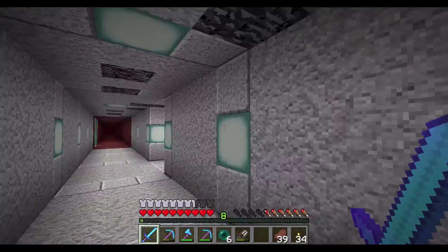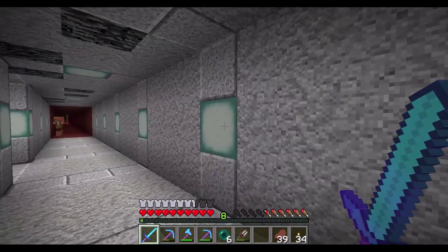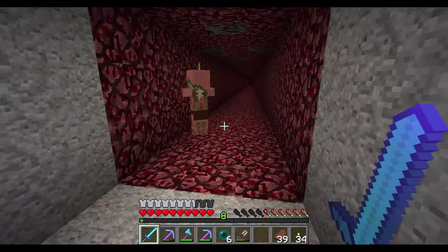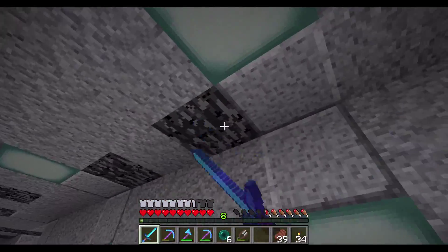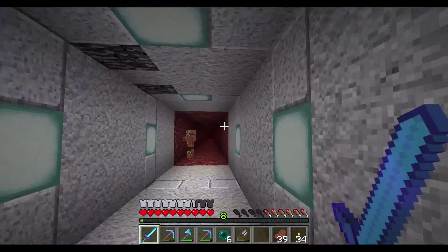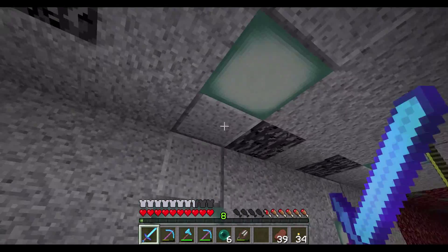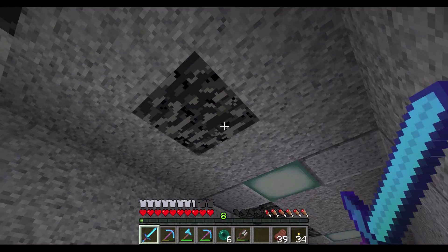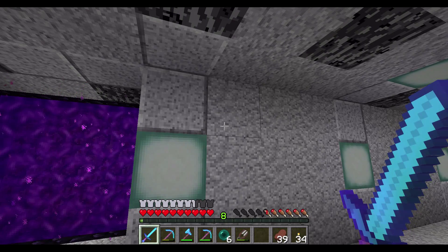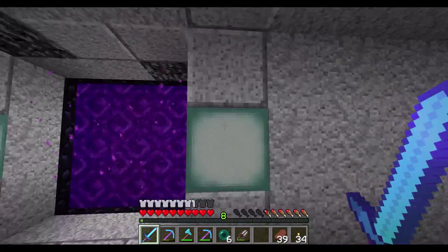Let's do the helmets — one, two, three. We got respiration three, nice! Projective protection and unbreaking three — not bad at all. Depth Strider! I'm actually just going to grab that. Depth strider and protection — that's really going to help us when we're working on the underwater base and the guardian farm at the other monument. The respiration will let us breathe for longer, but we have breathing potions. That Depth Strider three though — when you're going through water it just cuts through like you're normally walking. Fantastic.